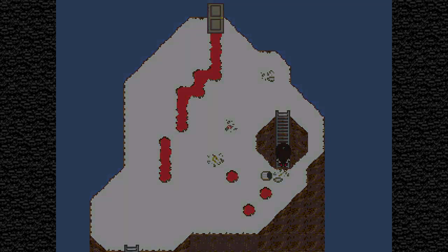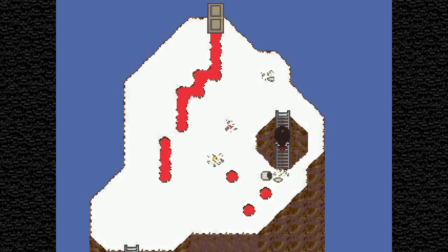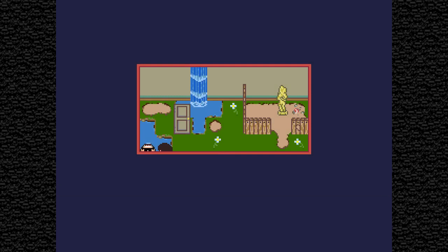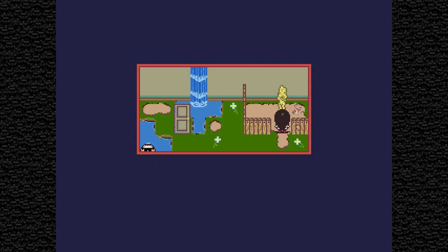Does this dude say something different now that we have that bag? He's mumbling to himself — he doesn't want anything. Let's go in here. 'You need the sword.' Okay, I need the sword. There's a statue, there's a small — and the crotch and the freaking noise. I bet the sword stands for something sexual.